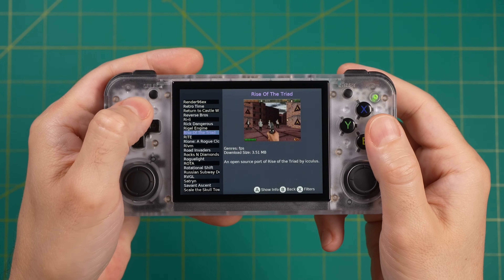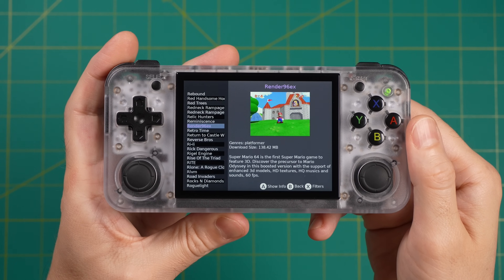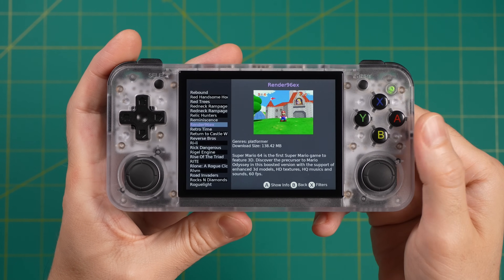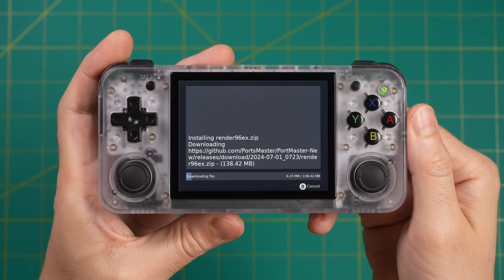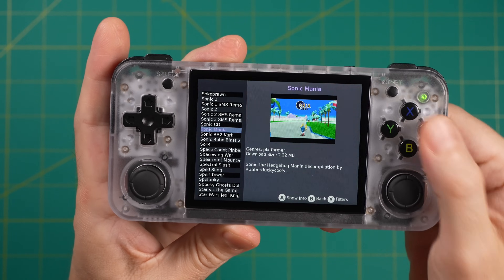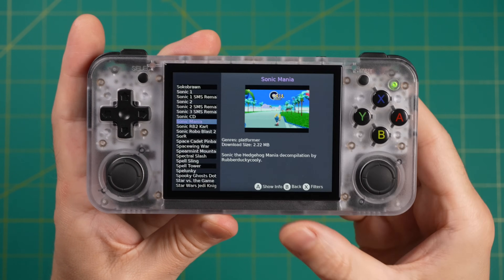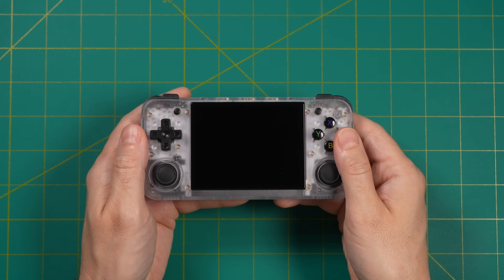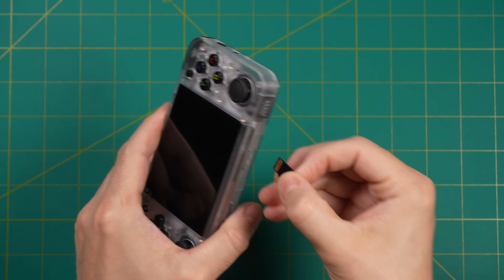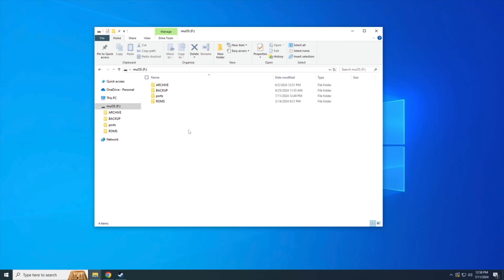The first game I want to try is called Render96X — a port of Super Mario 64 that runs at 60 frames per second with enhanced 3D modeling. Let's download the package first, then we'll add the commercial file in a moment. Let's also install Sonic Mania while we're here. Once those games are installed, exit Portmaster, go down to Shutdown in the MuOS main menu, turn the device off, then grab the MicroSD card and put it into your Windows PC. I'm using a two-card setup with MuOS, so all games are on the second card, which now has a Ports folder.